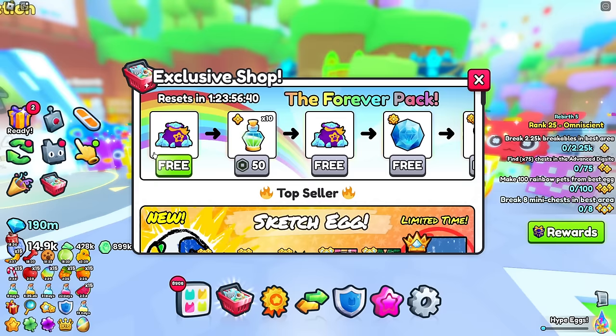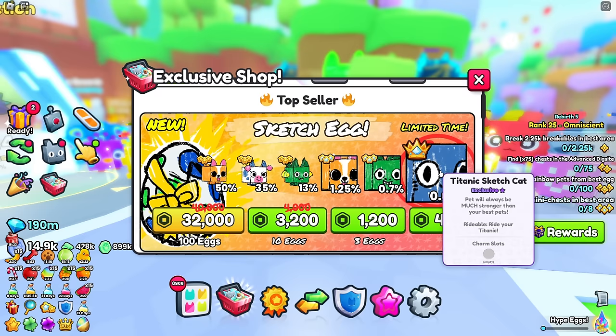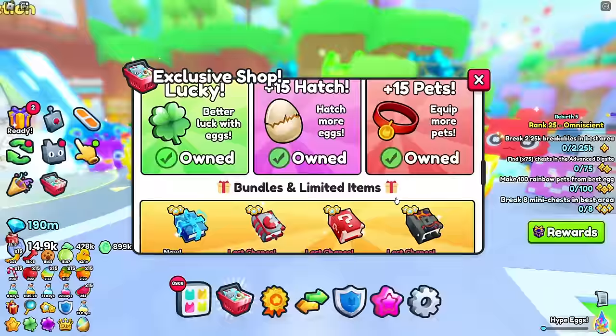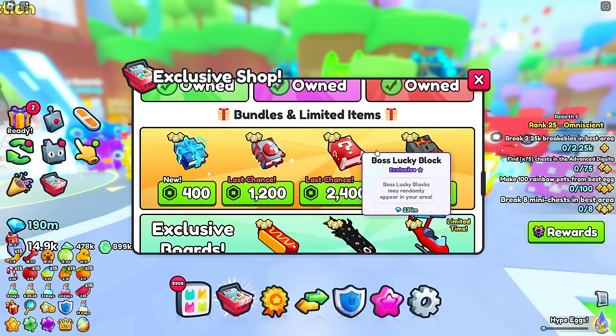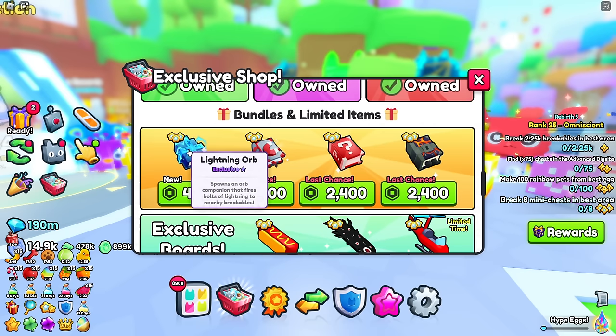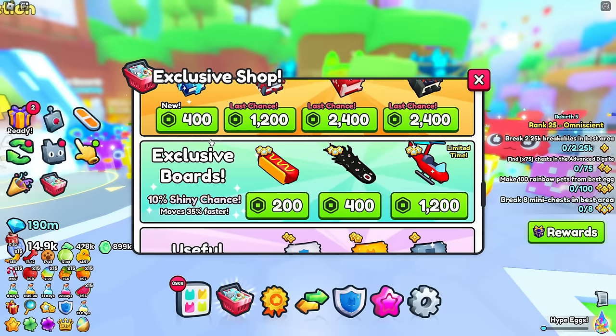Here are the sketch eggs which we're going to hatch - luckily they don't have me buying these, thank you Big Games. I've spent way too much money on this game and gotten nothing, so that's pretty bad. They decided to keep the boss chest mimic enchant one more time and added a brand new lightning orb enchant, which spawns an orb companion that fires bolts of lightning to nearby breakables.